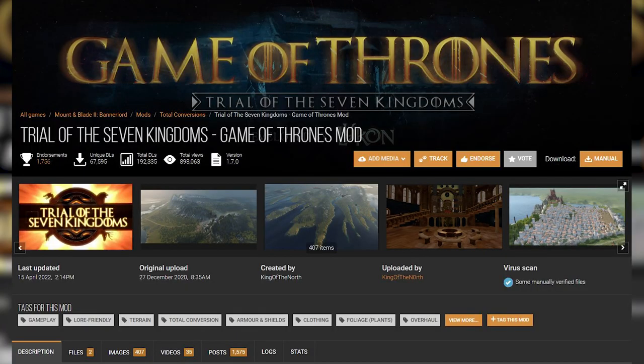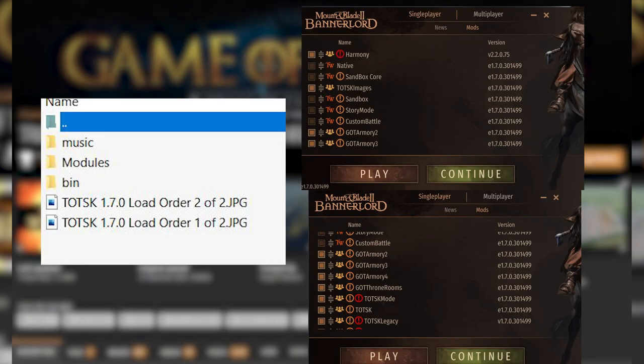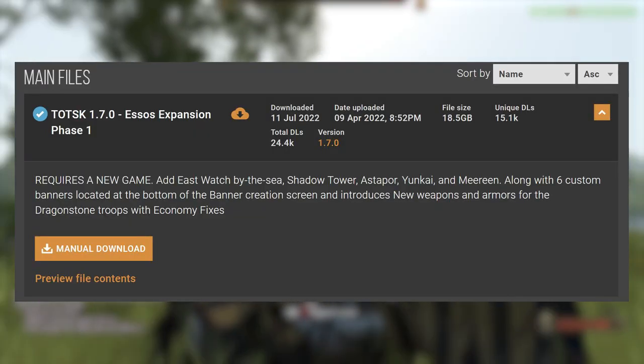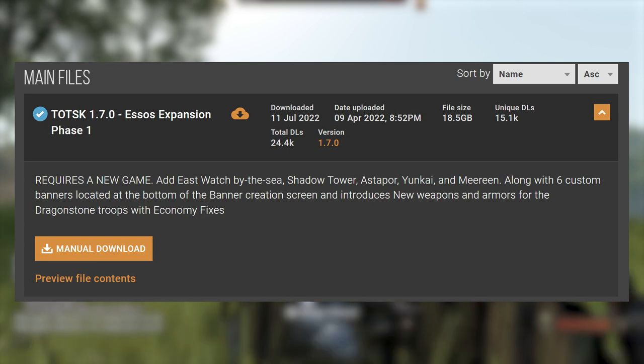And installing it is a serious pain. For starters, it's currently only available on beta version 1.7.0. The mod is split into several parts, some of which require you to manually alter parts of the game's folder, like changing the music and the menu. Once it's installed it's pretty stable, but going back to other mods and game versions is tedious. Also, the mod weighs about 16 gigabytes right now, which should give you an idea of how heavy these total conversions will be.